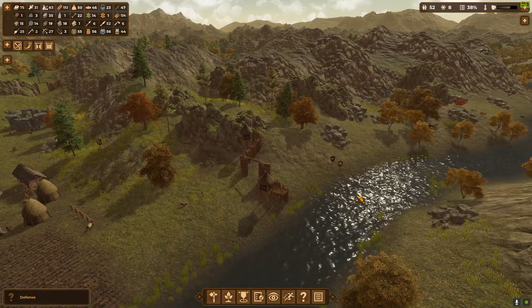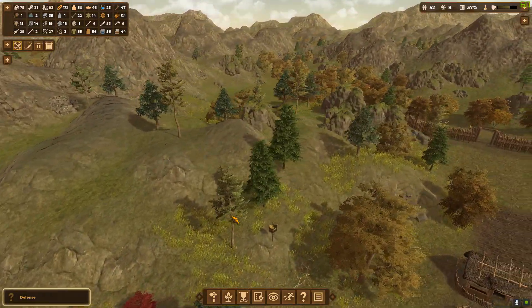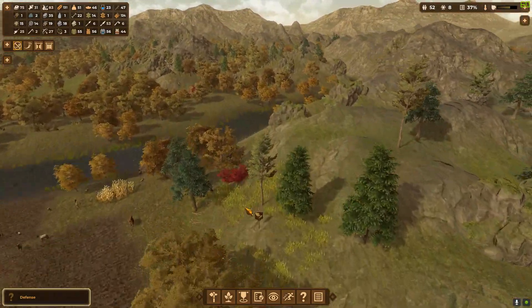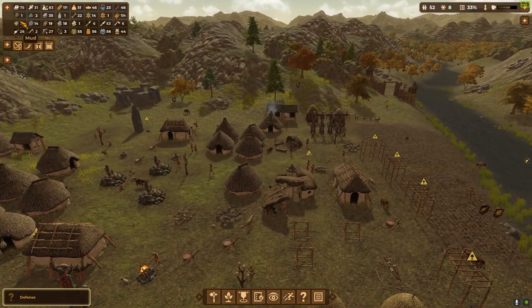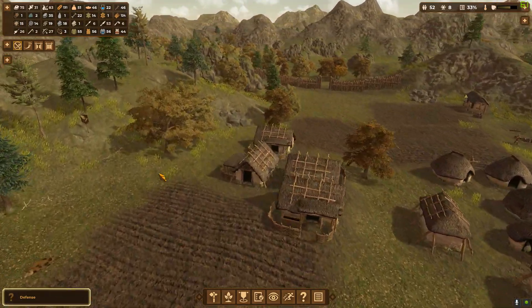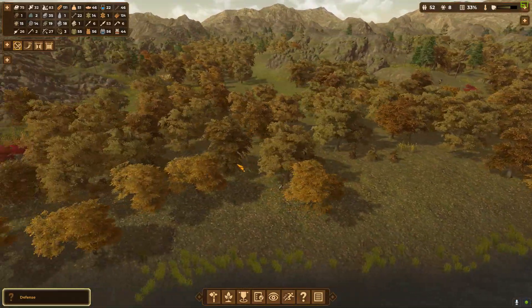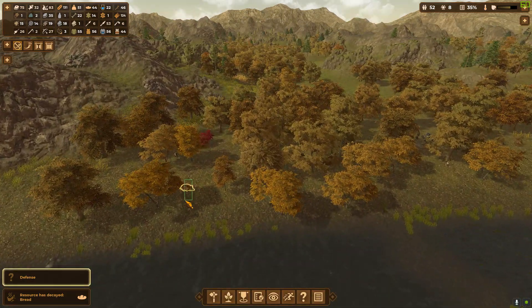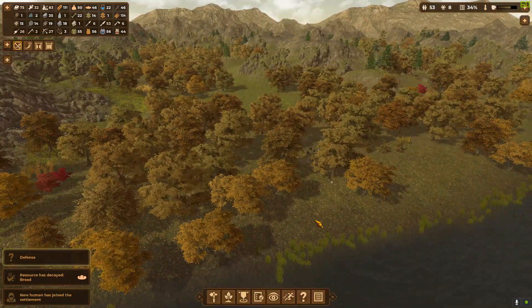We should be attacked soon. Maybe I should have waited until after the raid that inevitably comes with the start of each video. We are completely out of logs now because of all the defenses I made—we need to clear cut more forests. We're getting tannin across the street, right? I'm not sure. I could see me setting up a tannin thing because we're cutting down all the trees on this side.